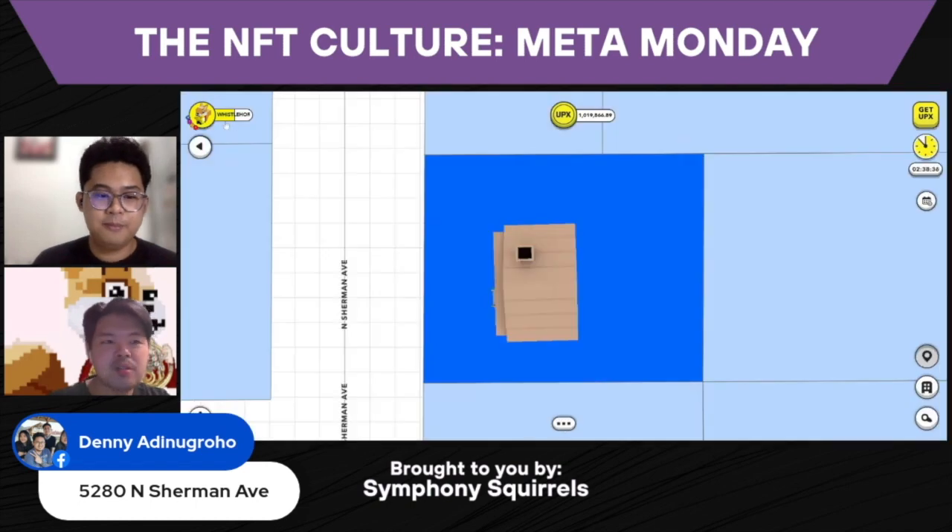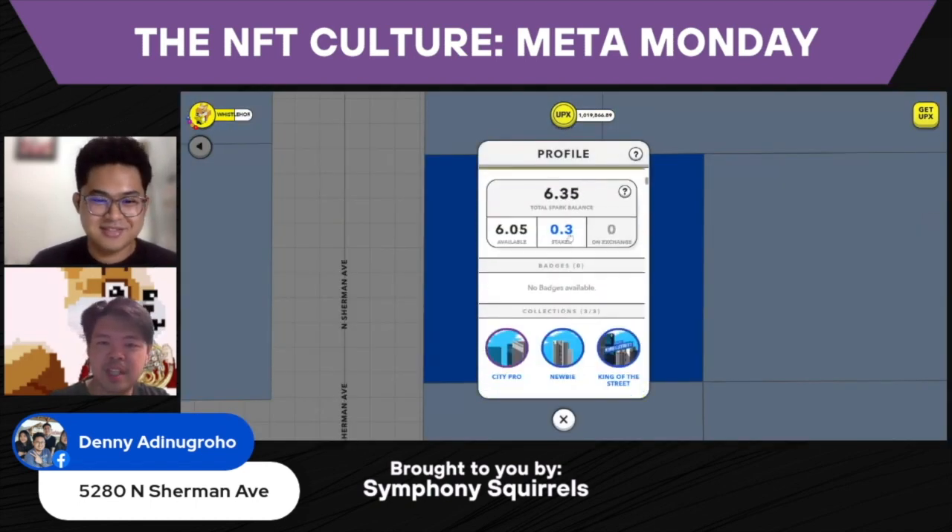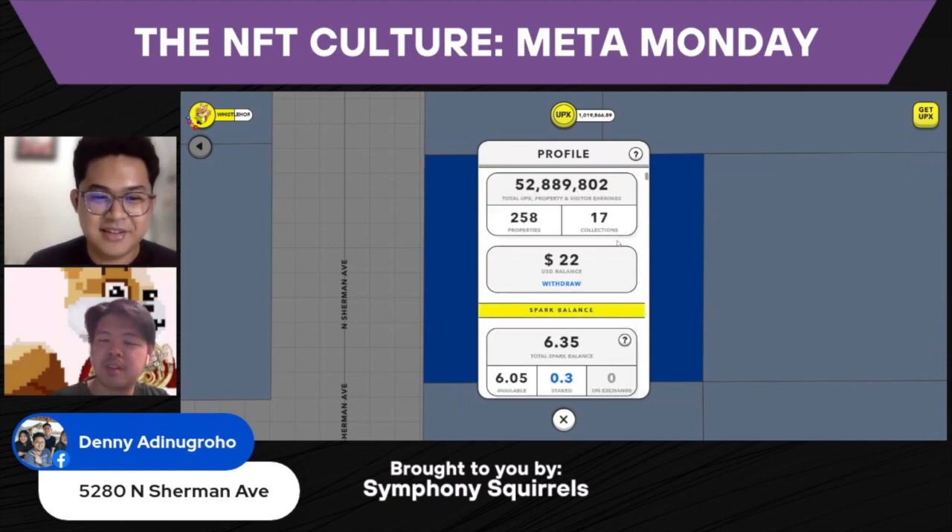Sparks is this one — you can see my screen, right? You get this Sparks thing here. You can stake it on the property, you can stake it to build houses. Sparks is a currency that you use in the game.